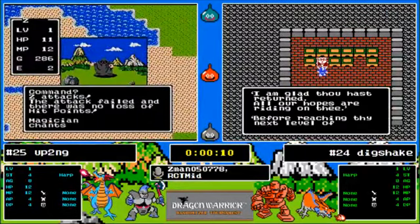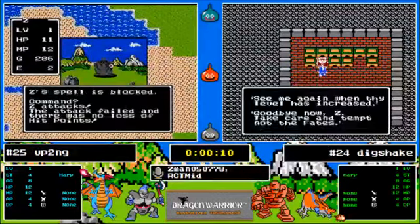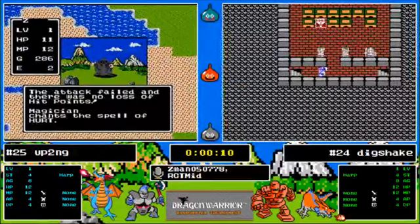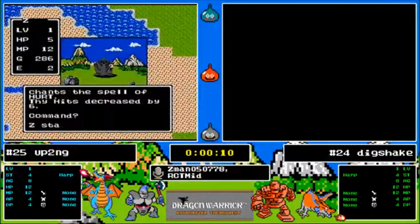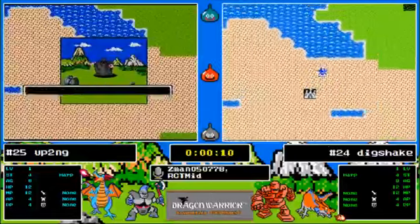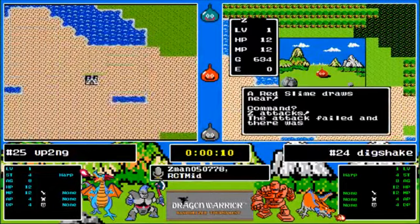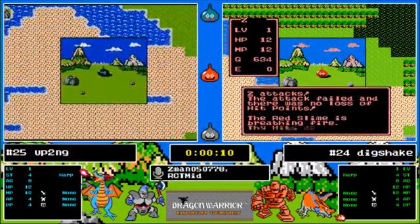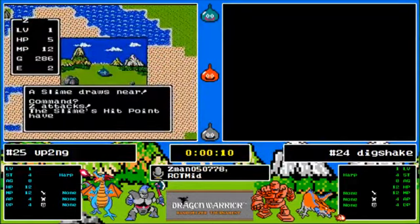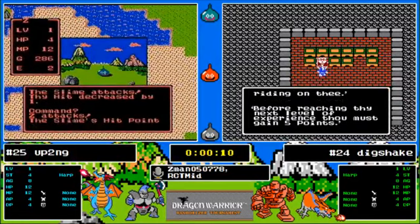Up to no good, taking a death from a metal scorpion. I'm liking this start already — attack power is four and a red slime that breathes dragon lord fire. It looks like they're not going to be able to damage a magician, they're going to have to go for the Up To No Good ones. He can't even hit a red slime.